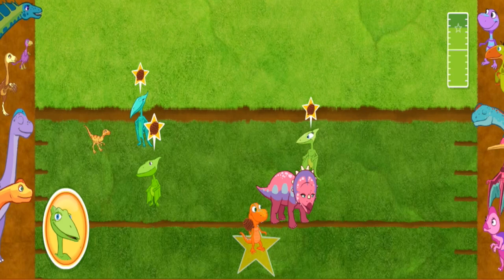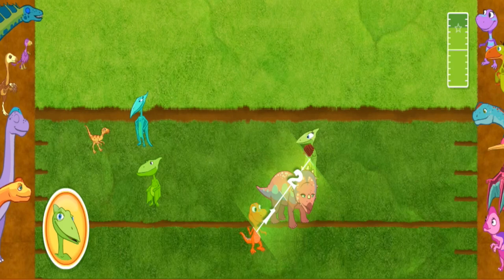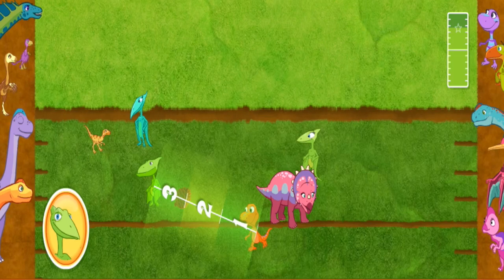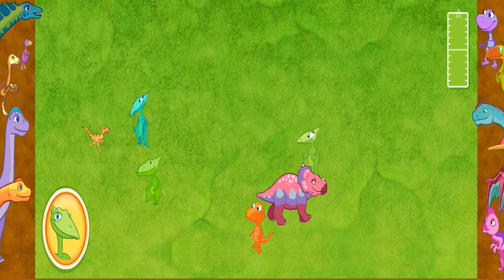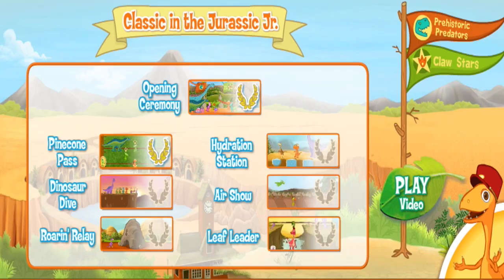Throw the pinecone to the teammate that is the second furthest from Buddy! Ready, set, go! That wasn't the plan! I asked you to throw the pinecone to the teammate that is the second furthest, but you threw the pinecone to the closest teammate! Let's try again! Way to go, team! Goal! The Claw Stars are victorious! Congratulations! The Claw Stars won a golden laurel! The Prehistoric Predators are still in the lead, but the Claw Stars are gaining! Wanna watch a video? Click here!